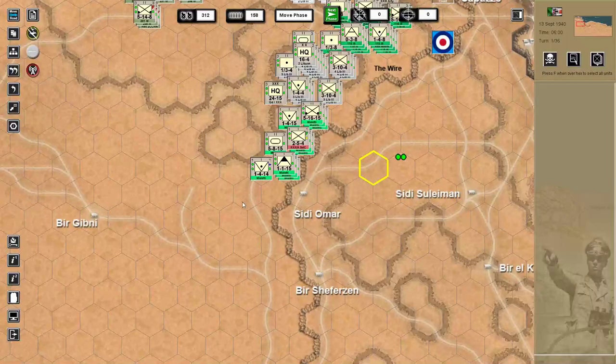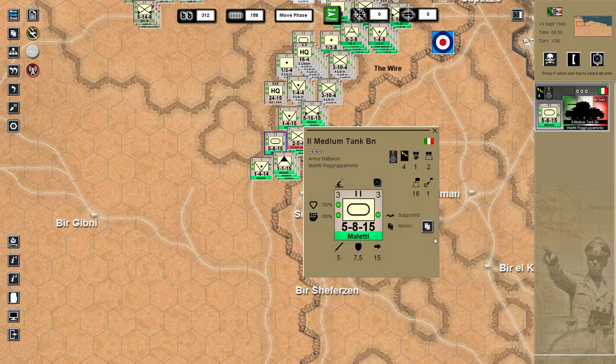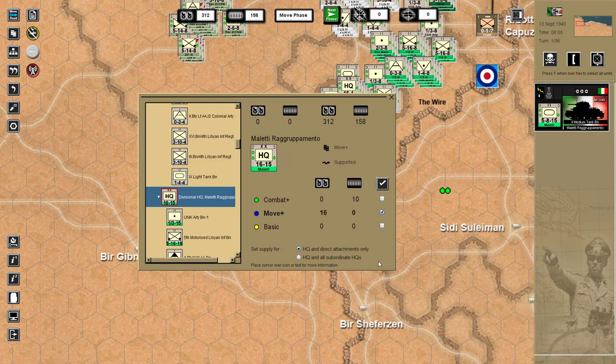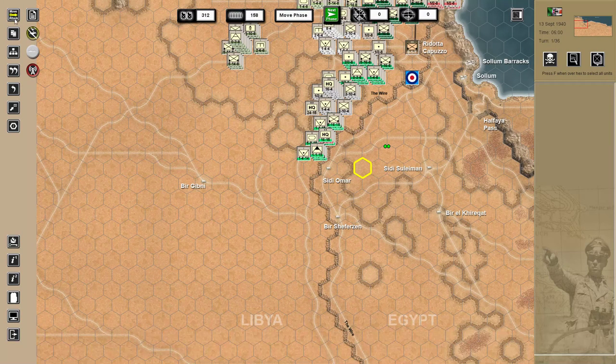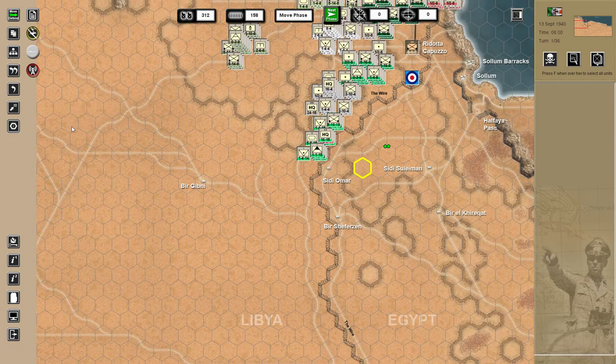So we're going to go over it again from the top. We'll select our units — we'll take our medium tank. We press the M key and move it to road movement. This formation is under the command of a divisional headquarters that is given the move plus logistic priority. Notice that the colour of the movement changes to blue. If we change that to move and attack you can see it's yellow, and if we move and defend you can see that it's green.